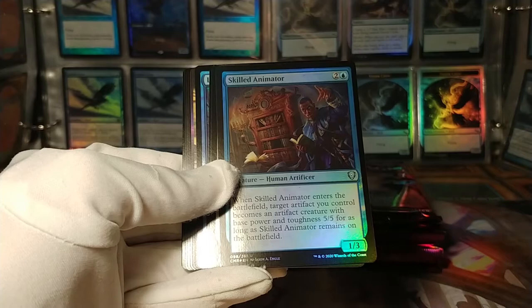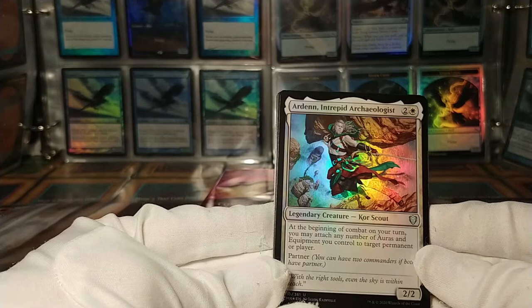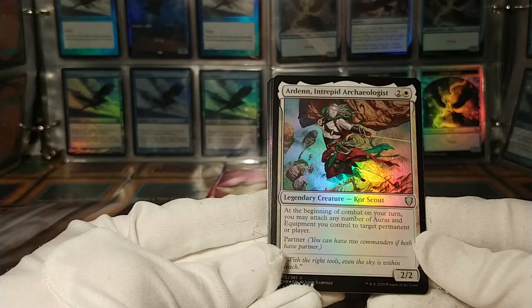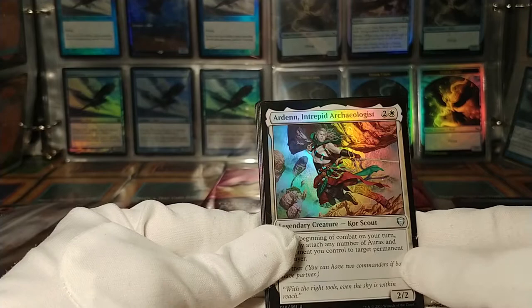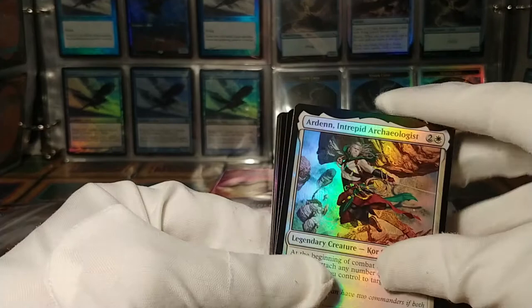I've already skipped into my uncommons. Here we have our first partner: Arden, Intrepid Archaeologist. At the beginning of combat on your turn, you can attach any number of auras and equipment to target permanent or player. This is actually a neat card. I think people like pairing this guy with the zero-drop kobold for an equipment deck — it's actually a really cool idea.